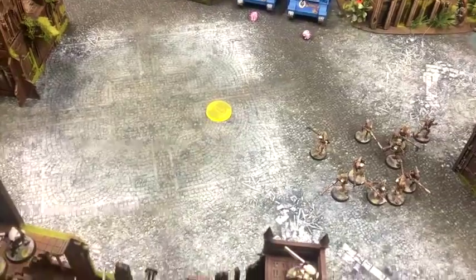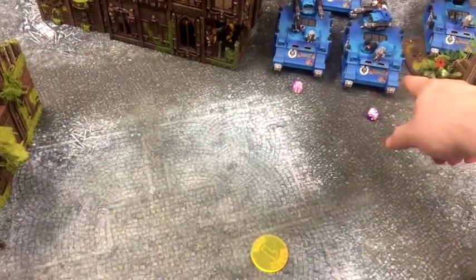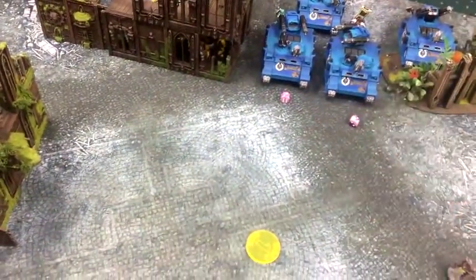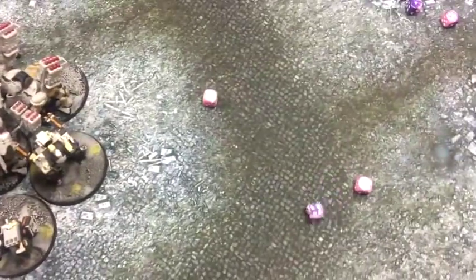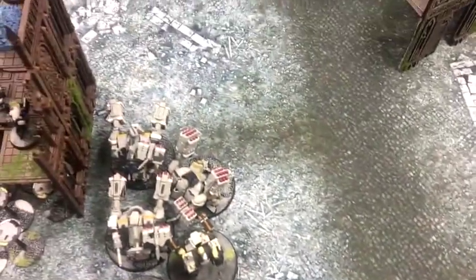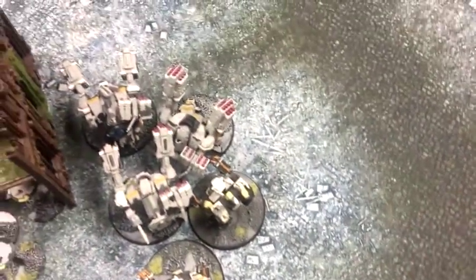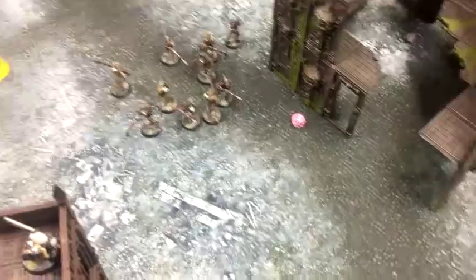I'm going to start by cracking those transports open. I'll fire all 3 seeker missiles at this Razorback transport, then one guy fires high yield missiles there and everything else goes at that transport. Seeker missiles hitting on 4s. All hits. Strength 8 — I need 3s and I can re-roll my wounds via the command node, scoring all but 1. These are minus 3 because of the ATS system, so he needs a 6+ to save. I saved 1 — 1 gets through, doing 3 damage.